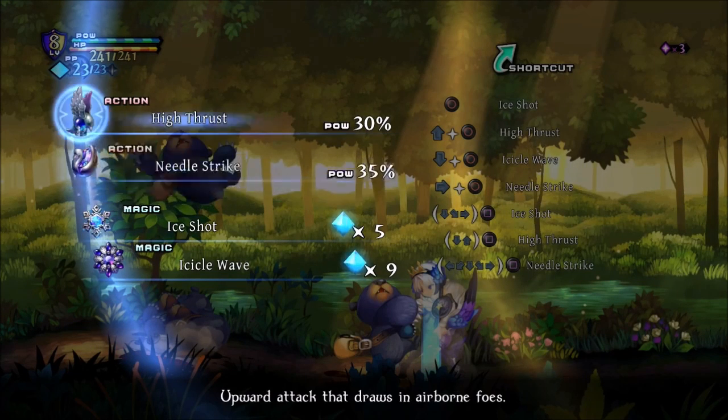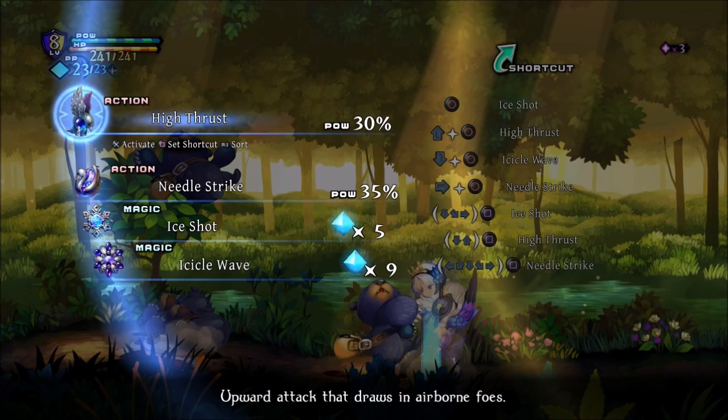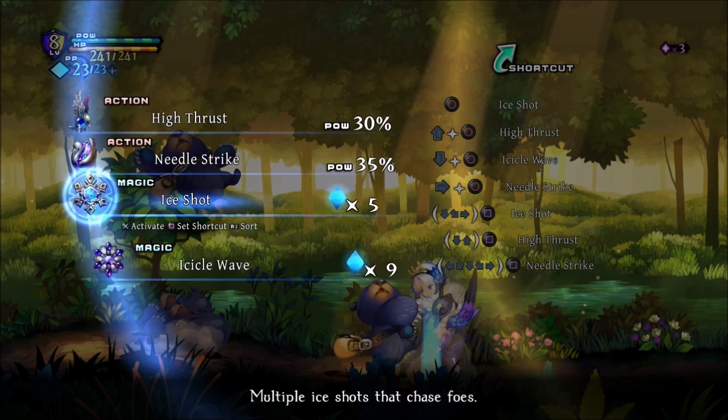There are technically three ways to activate skills. You can press L1 to bring up the skills menu and manually select the skill — it will automatically perform a jump if it's an aerial-only move. In the upper left you have the HUD with the POW meter. Using High Thrust takes 30% of the POW meter, and magic moves take crystals.